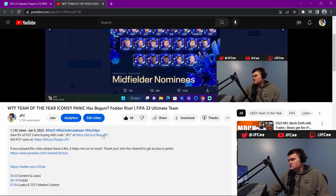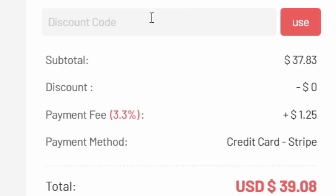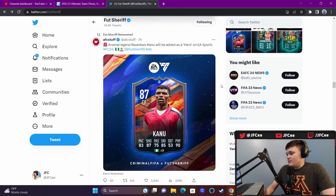If you guys don't want to deal with trading at all, you can go to the link in my description and go to u7buy.com - they're a fast and very reliable coin service, the five percent tax is also covered. You can use my code JFC at checkout for a five percent discount. Thank you to u7buy for sponsoring the video, now let's get back to it.